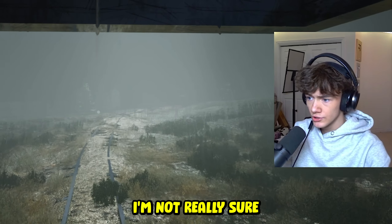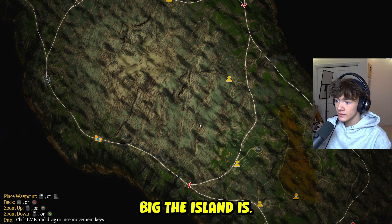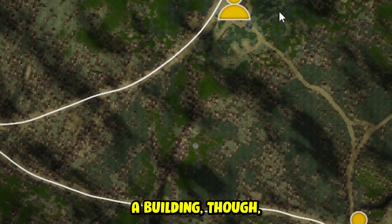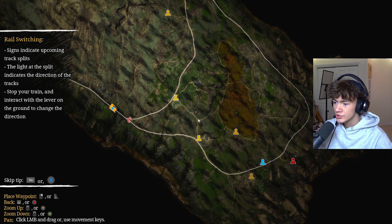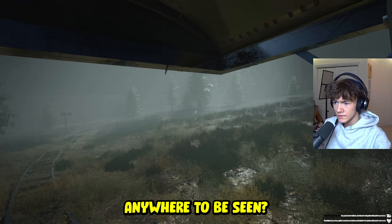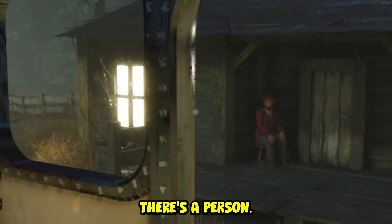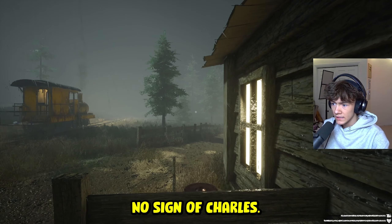We're going forwards - I'm not really sure where I'm supposed to go. He said find the eggs. Look how big the island is. The first place we need to get to is probably straight ahead. There's a building over here, I can even zoom in - it's a shack. There's a house ahead, we're gonna get ready to stop. There's a person - what's up bro? No sign of Charles.